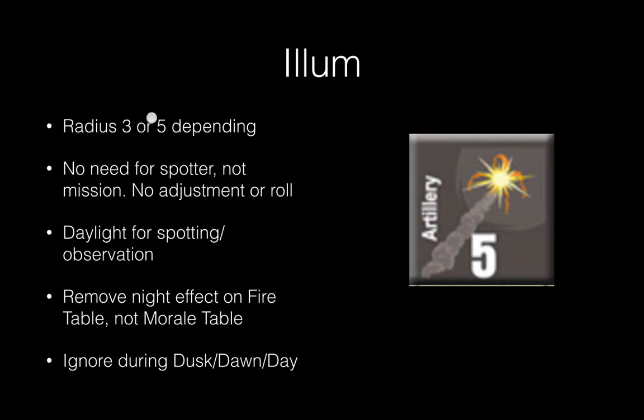Any unit — and these have a radius — all the hexes within that radius are illuminated and for spotting and observation they are treated as daylight. It's one-way in the sense that if you have targets illuminated and you're not illuminated, you can see them but they cannot see you. When you are firing at or dealing with a hex that's illuminated, you don't have the night effects on the fire table, but the morale table still stays the same — they're still considered to have the negative morale effect for nighttime. Illumination only works during the night; if it's dusk or dawn, it doesn't help.